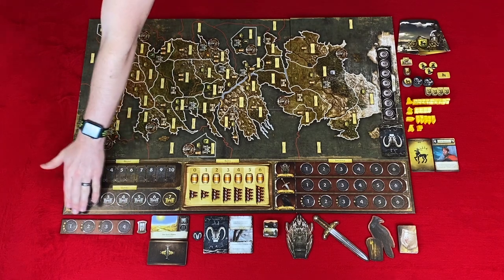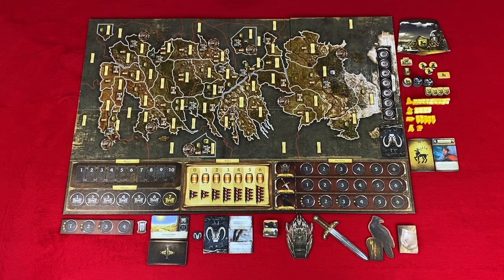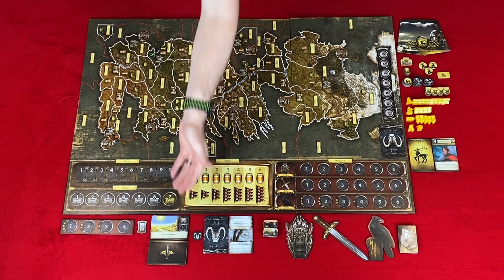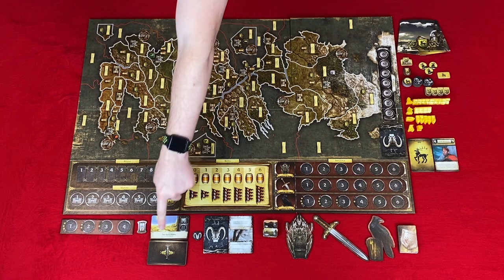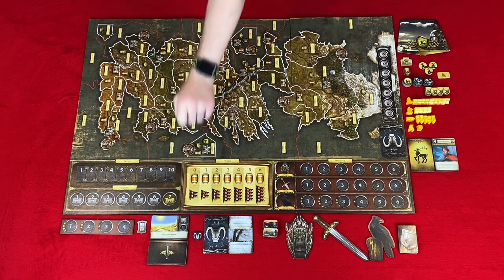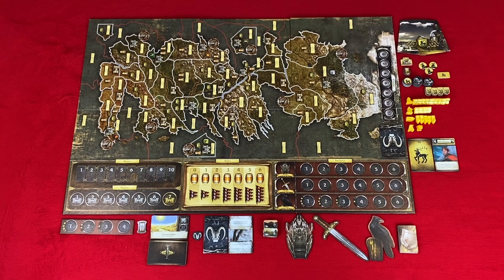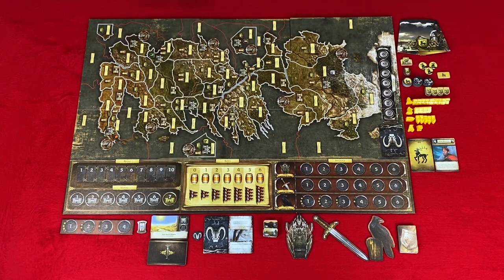On the map there are rivers. Rivers break up areas — armies cannot cross rivers and must go around them unless there is a bridge. There are icons in each of the land areas on the map. You can have a castle or stronghold, which gain you victory points. The barrel icons contribute to your supply. Crown icons contribute to getting you power tokens. And the shields let you know home territories.